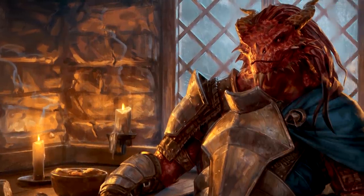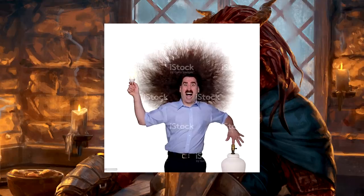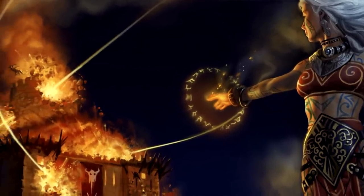Chromatic Dragonborn, in addition to the breath and the resistance, are so in tune with their element that they can become immune to it for a full minute, which is irritatingly difficult to make use of. Not only because elemental damage isn't super common, but because it also takes an action to put on, which means that you'll likely get hit by the damage, realize that it might be useful to become immune to it.